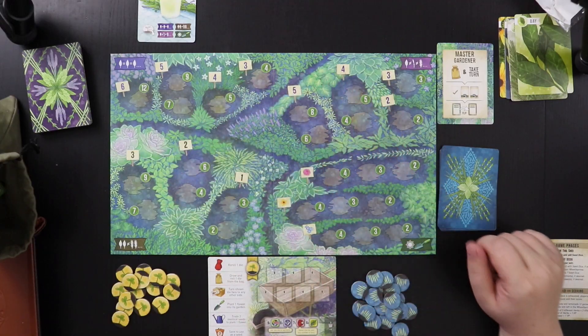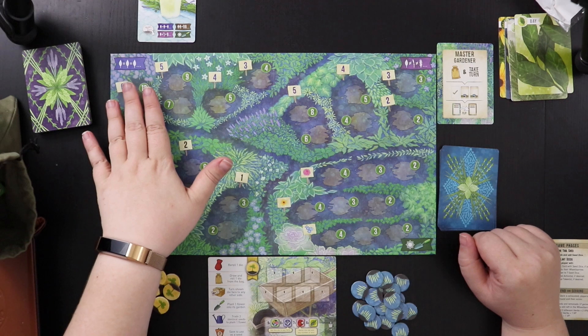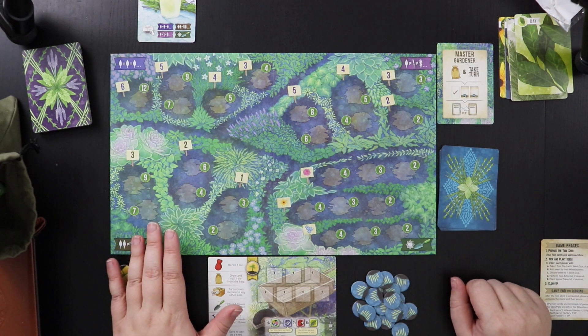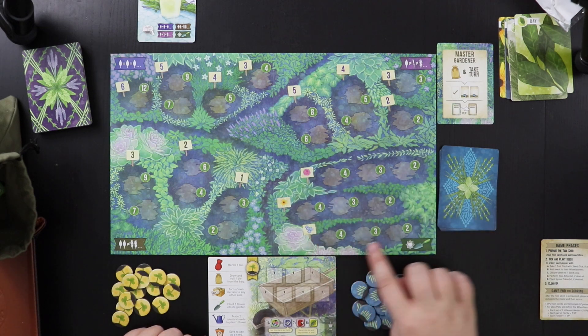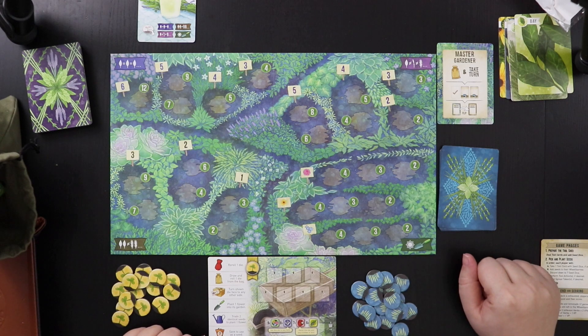Here's our garden. Basically what we're going to be doing is trying to collect sets of dice that meet the criteria of different parts of the garden. In this section you want dice that are all the same face. Here you want dice with different faces. Here you want pairs — sets of one, two, and three pairs score different amounts of points. This is the flower garden, the only place where you can plant flowers, and you need a flower die and a trowel to do that planting.